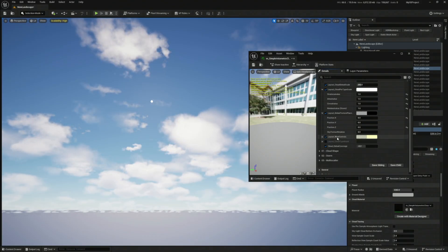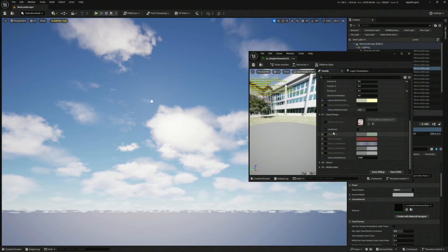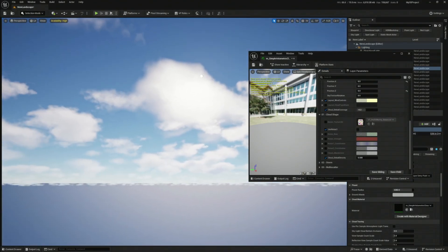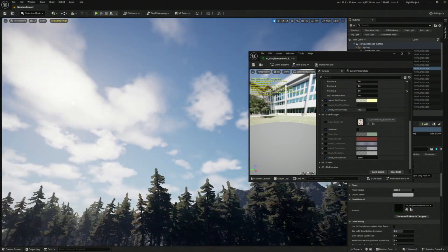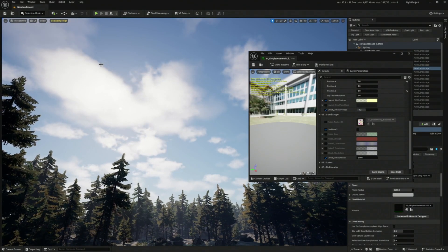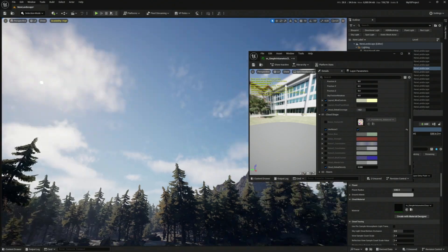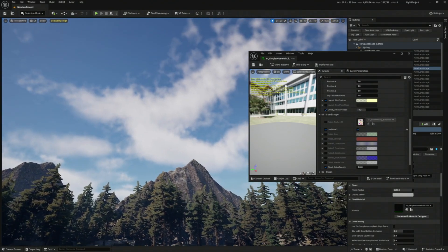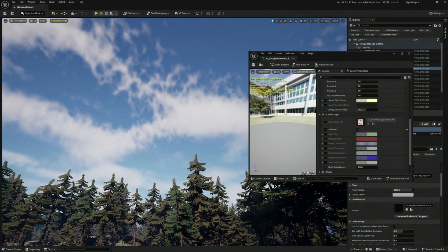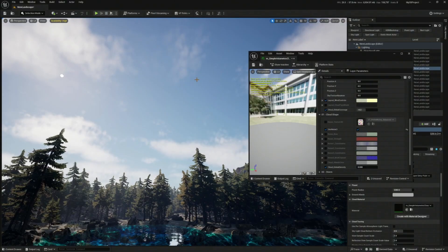There are other very interesting things. Here in Cloud Shape, you're going to find the big secret, and that is Use Noise 3. This is a more complex noise you can use to make your clouds look a little bit better. Going back down so you can see the actual difference — one issue with these clouds is that they are a little bit soft, mostly on the edges. Once you turn on Use Noise 3, you can see it will break out that shape a little bit more, so they look more realistic. This is with Noise 3, this is without Noise 3 — you get a bit more detail.